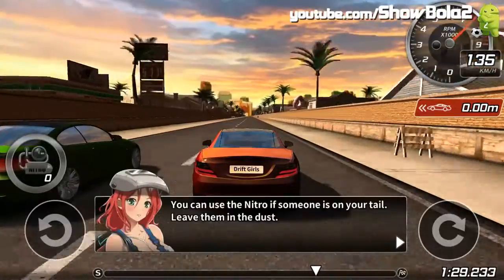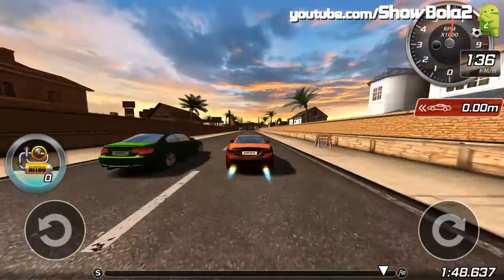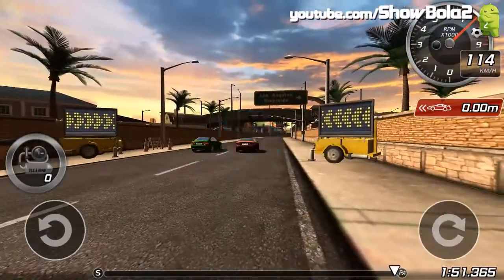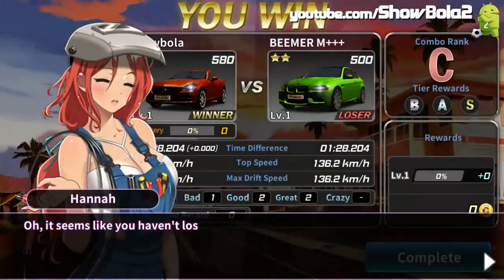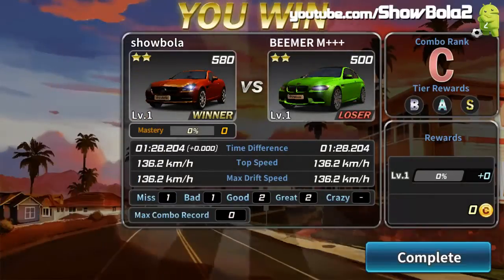You can use the nitro if needed. The nitro gauge is refilled when you drift. You will get more nitro and get a better rating, so pay attention when entering and exiting a drift. It seems like you haven't lost your touch. We'll have a new car ready just for you — have fun with it.